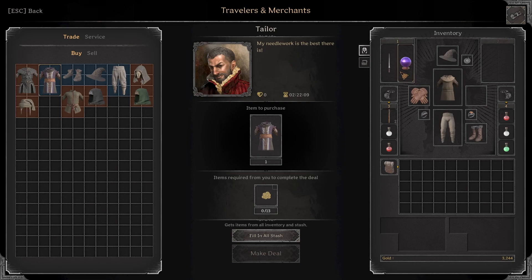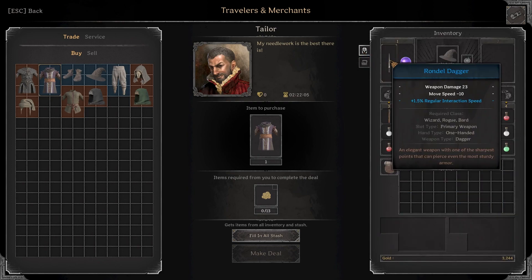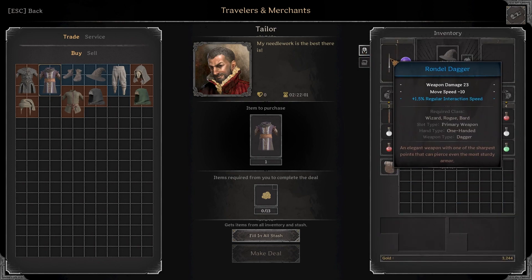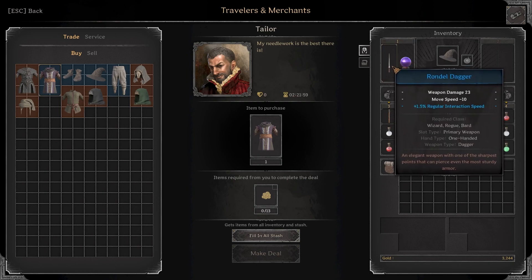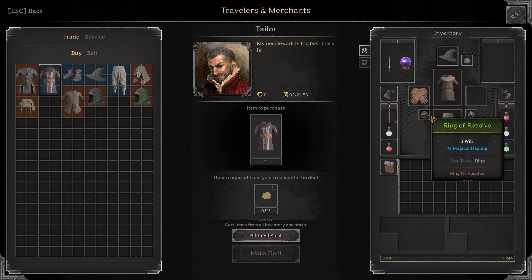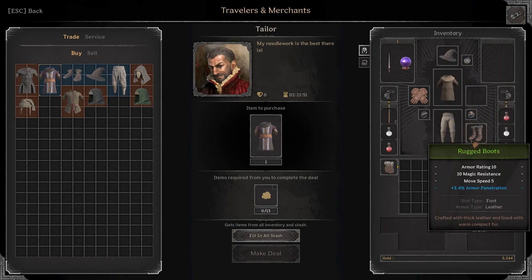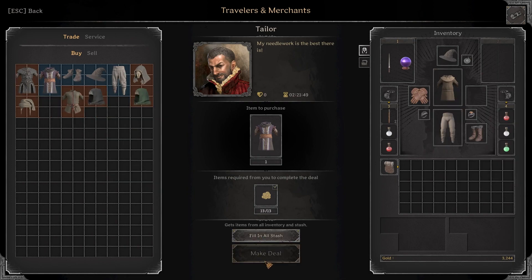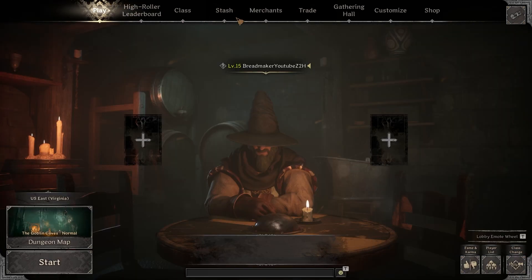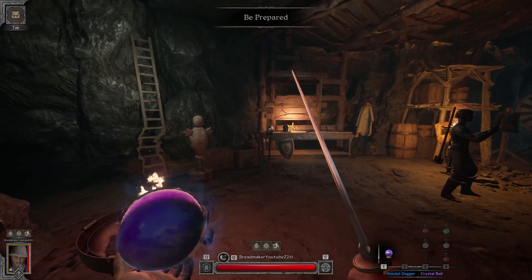Hello everyone, welcome back to another zero to hero — I think this is our eighth episode. Here's where we're currently standing. We have a pretty decent gear set; I got both the purple crystal ball and rondelle dagger for like 50 gold each. We got a really good necklace of peace for the build we're running, some nice rings, padded leggings, and I'm going to buy these 13-gold oracle robes from the tailor. Let's hop into our first gate — I think we have time to do a damage test.